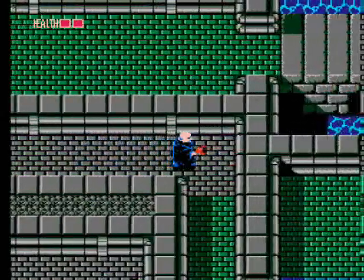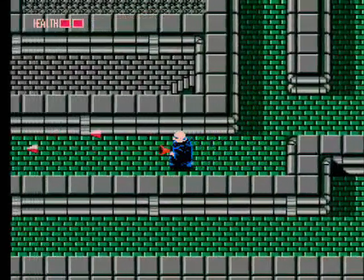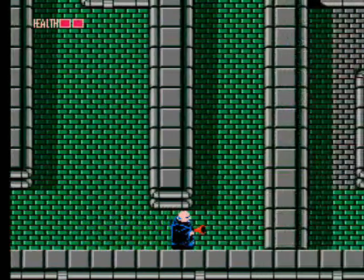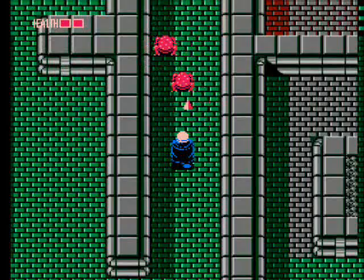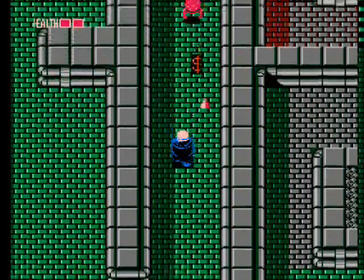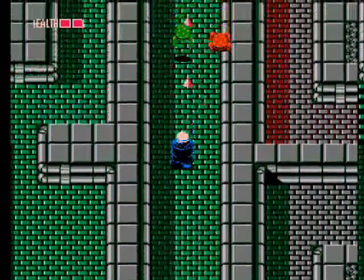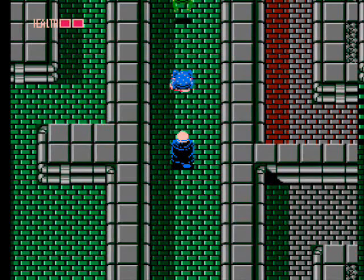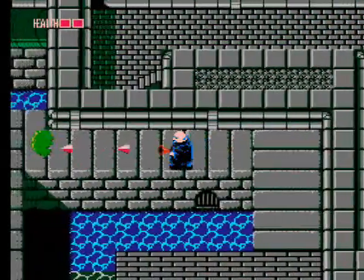When you first get underground, bypass the right turn — it leads to a dead end. Kill the globs, and at the fork take the right path up, as the left leads to another dead end. The line of green frogs can be a pain since you'll want to back up to keep distance and shoot them, but the same ones can respawn. Try to clear them quickly to avoid an endless loop, and make sure you don't get too close or you'll get tagged with the tongue. Then continue on until you reach the ladder back outside.